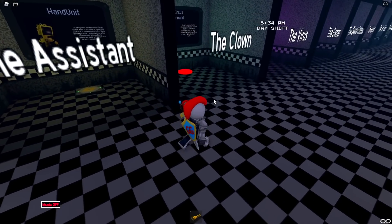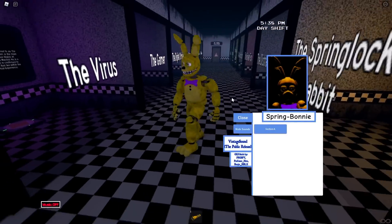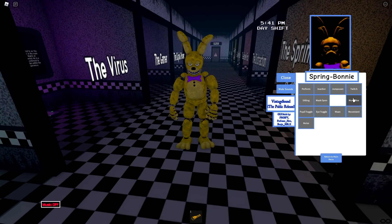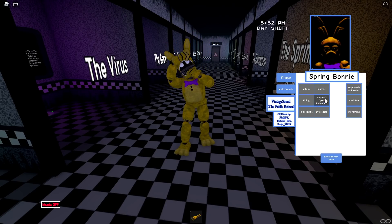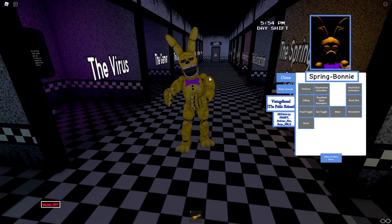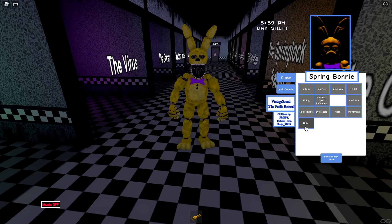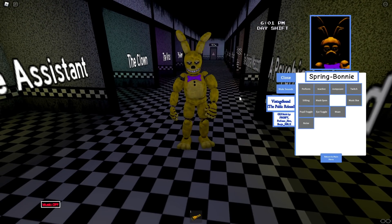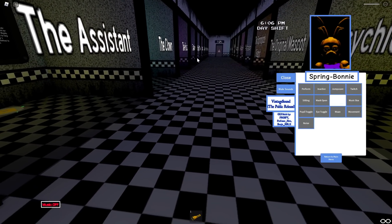Let's see what we got here. We do have the assistant, the clown, the original mascot. Let's go with the Spring Lock Rabbit - we got to see for the sake of the channel. It doesn't look like we have it, but it does have a perform. We have an inactive, we have a jump scare, we have a twitch. The twitch is pretty much just the spring lock failure, so I'll take it. We have an eye toggle, pupil toggle, sitting. There we go - I fixed them. Everything's okay now. There is Spring Bunny - let's keep going, there's still so many more.